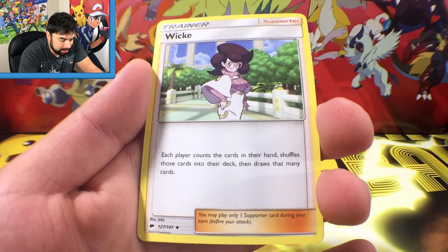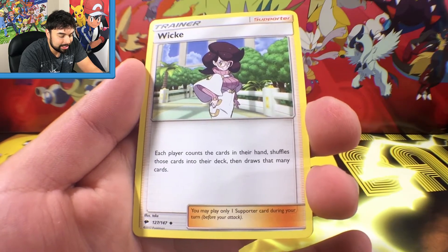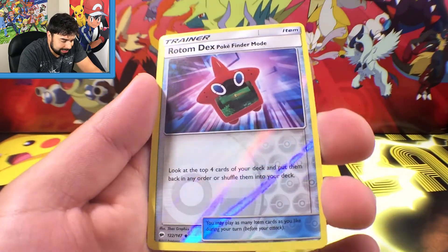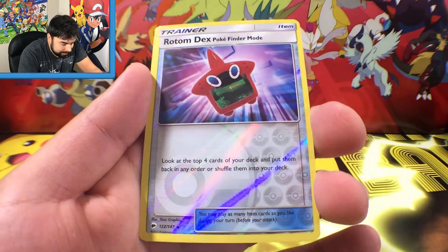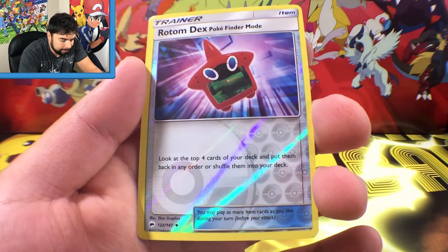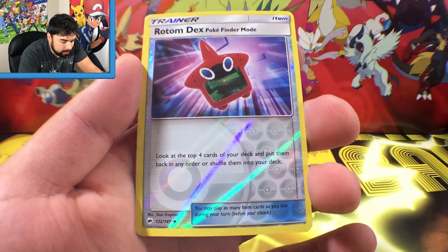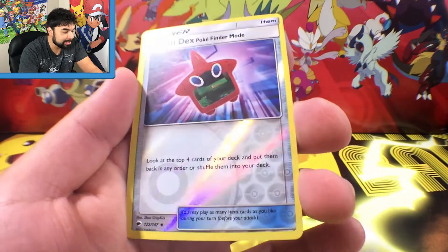We are moving on with the wiki guys — another three trainers in a row. Each player counts the cards in their hand, shuffles those cards into their deck, then draws that many cards. We got a reverse Rotom Dex, check that out! Look at the top four cards of your deck and put them back in any order, or shuffle them into your deck.